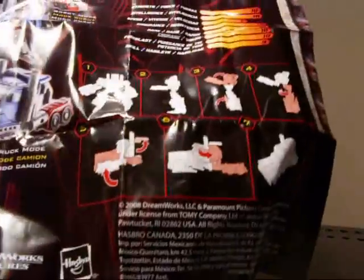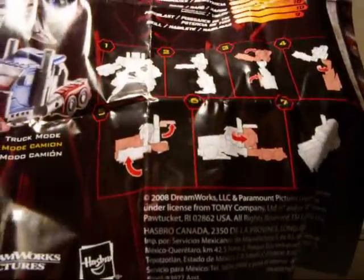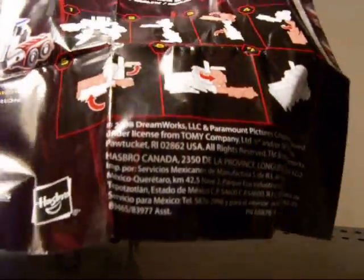Let's read off his stats. Strength is 10, Intelligence is 10 — everything is 10 except for Skill and Speed. Speed is 7, Skill is 9. Everything else is 10: Endurance, Courage, and Fire Blast.